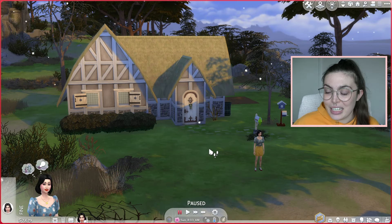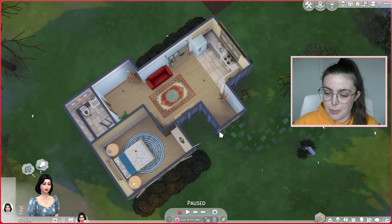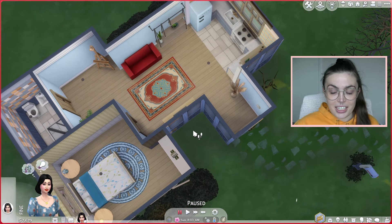If you would like to find those videos they are of course very easy to find on my channel. I've just loaded into the game and placed Snow White and her house on this lot in Windenburg. If you didn't see the build video, here is just a quick overview of the house — obviously it's very simple, very starter home but I think it's very cute.